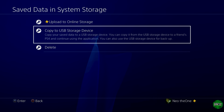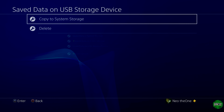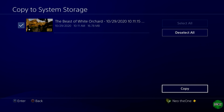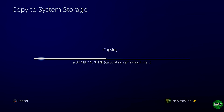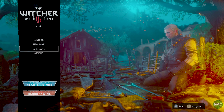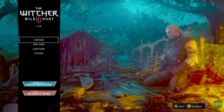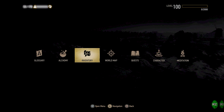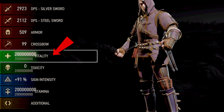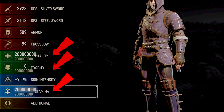Back on the console, you should be on the screen right here. Hit circle to go back, go to save data on USB storage device and copy to system storage. Select your save file, hit copy, then yes to overwrite. Now on the title screen, you want to select load game — do not select continue unless you have modded your auto save and you know what you're doing. Once you load into the game, hit the touchpad, go to inventory, hit R2, and as you can see our vitality, toxicity, and stamina are all maxed out to 2 billion.